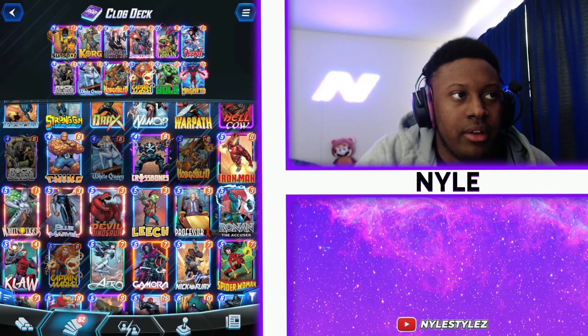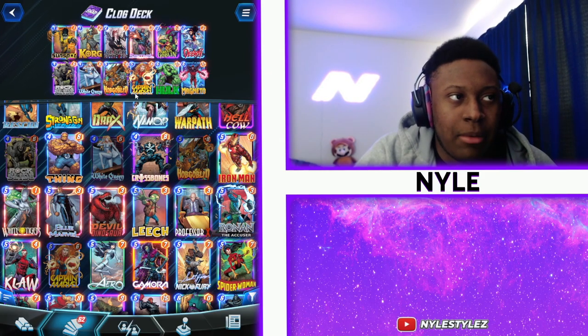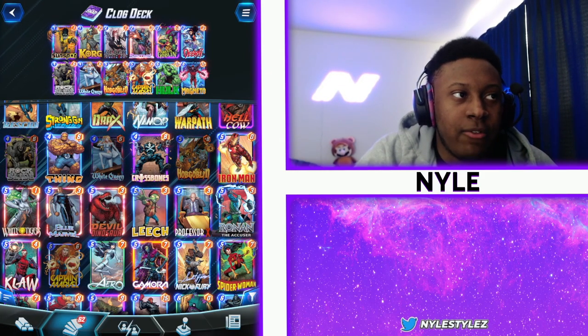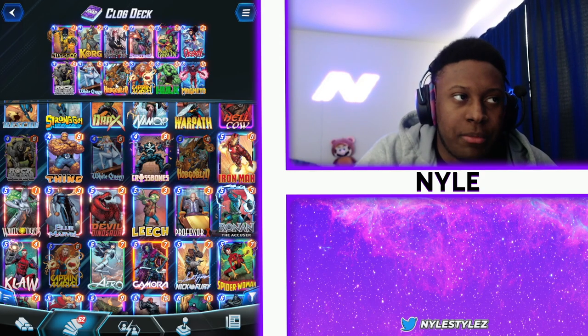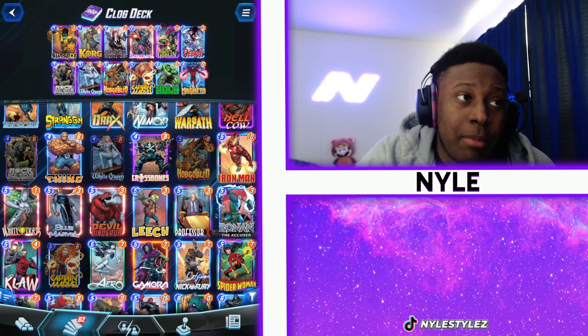You have Black Widow which is a 2-1, Sentinel is a 2-3 so not bad, Debris is a 3-3. Green Goblin and Hobgoblin are both minus, so they don't give you power — they just take away power from the enemy. Sometimes you may not be able to take away power, so you want to make sure you have cards you can play for power.